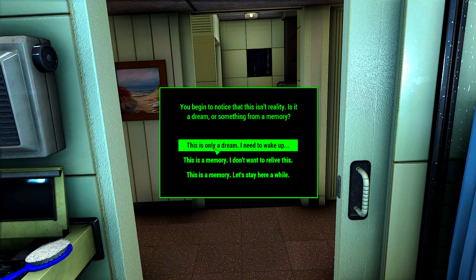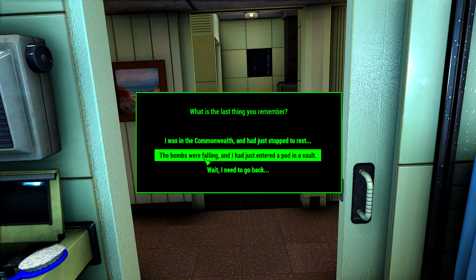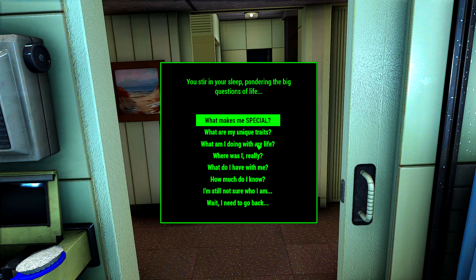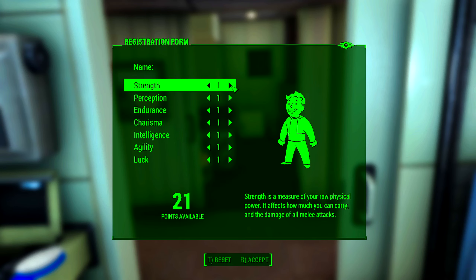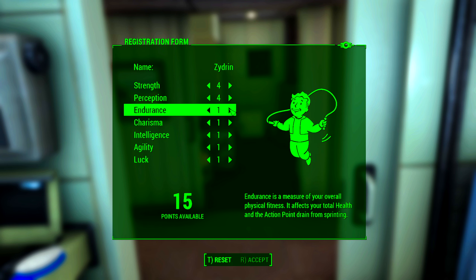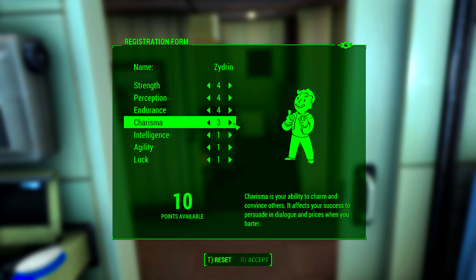We're going to select 'this is only a dream, I need to wake up.' We don't want to be in the vault. We're going to say I was in the Commonwealth and had just stopped to rest. And then you stir in your sleep, pondering the big questions of life — what makes me special? We're going to name ourselves Zydrin, which is my channel name, and we're just going to start with a very basic dude.